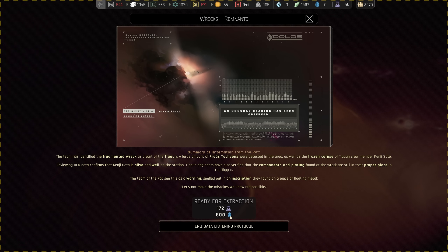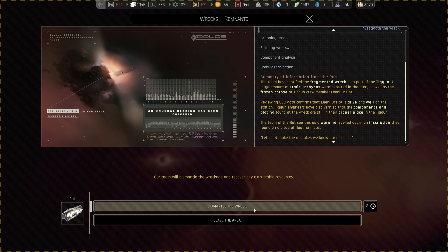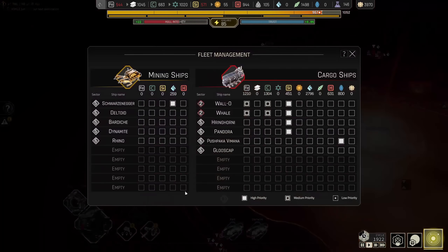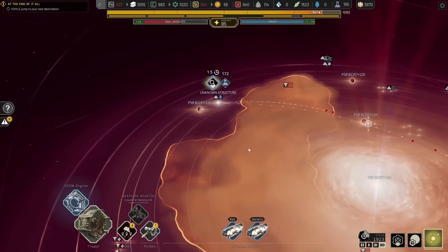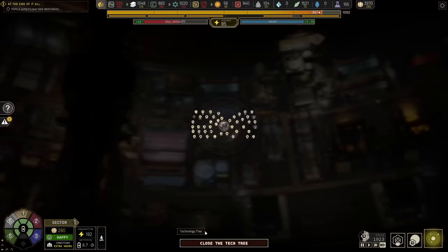A science ship team has completed a task. The team has identified the fragmented rack as part of the Tycoon. A large amount of Frostachions were detected in the area, as well as frozen corpses of Tycoon crew member Kenji Sato — though reviewing DLS data confirms that Kenji Sato is alive and well on the station. Tycoon engineers verified the components and plating found at the wreck are still in their proper place in the Tycoon. The team of the Rat see this as a warning spelled out in an inscription on a piece of floating metal: 'Let's not make the mistakes we know are possible.' A hundred and seventy-two science and eight hundred cryopods. Let's dismantle the wreck and vacuum up all these cryonic pods — because I would definitely appreciate having more crew. It's more mouths to feed, but also better odds for humanity's survival on a new planet.